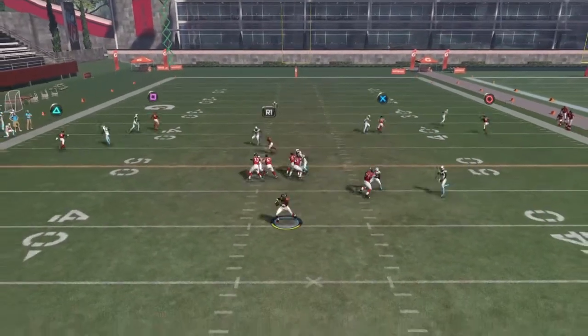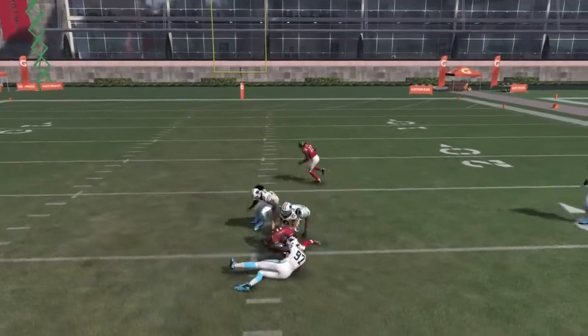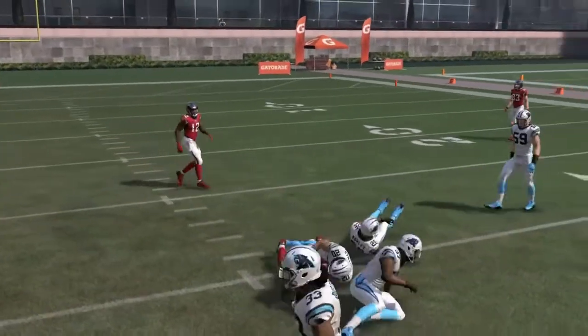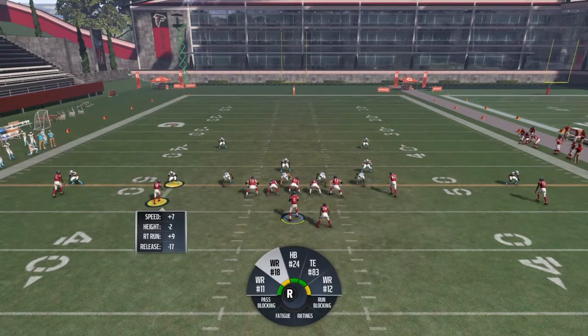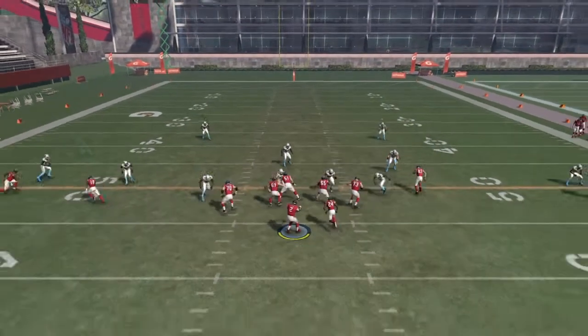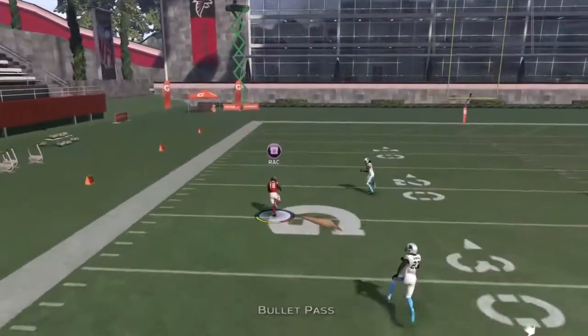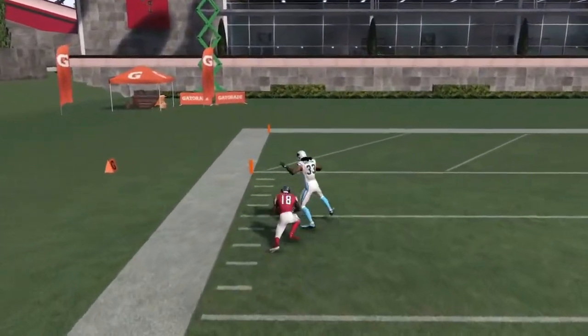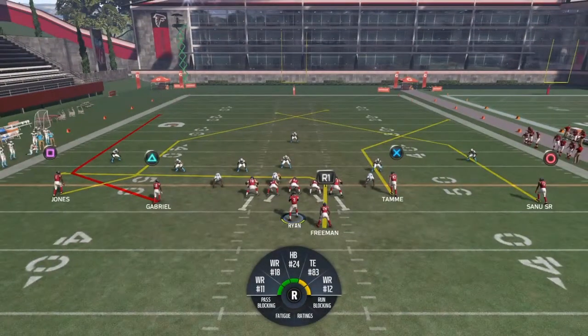I didn't motion Julio this time but he should be wide open. This is man coverage — I'd do a possession catch there. That's just Julio Jones going up and grabbing the ball, he's crazy. On man coverage, Taylor Gibber has 7-plus speed, so he's going to beat his man. Let's hit Taylor Gibber right here — and he's gone. That's why you need speed there; he'll burn the safety on that side.